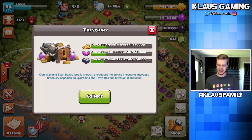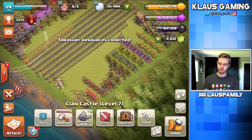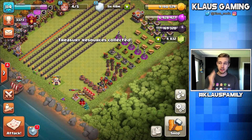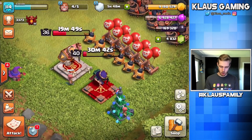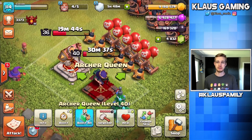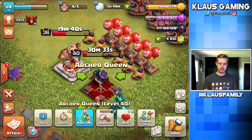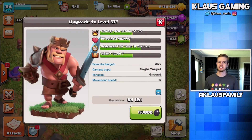Either way, loot was still good. Let's collect that star bonus. I've got over a million — we are rich! Look at that, 169,000 dark elixir. The queen is 180,000 — I'm only 11,000 dark elixir away from upgrading the queen to level 41. But no, we need to get the king upgraded to level 37. Let's upgrade the king — 153,000 dark elixir, in 3, 2, 1, bam!